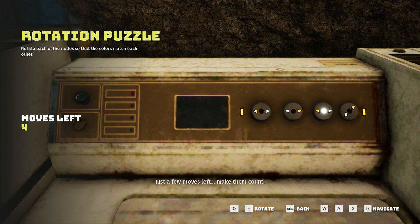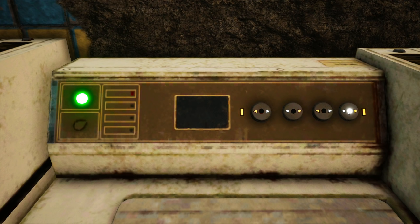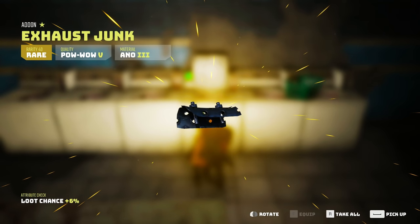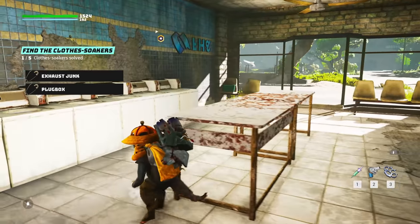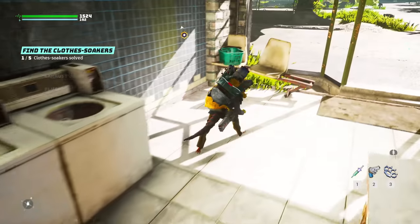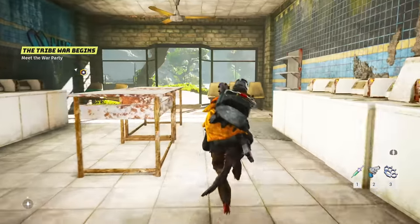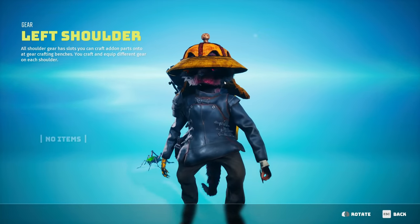Just a few moves left, make them count. We got the clothes soaker working! Exhaust junk armor - exciting. You know what's funny - this is rare quality, but armor-wise it's probably going to be terrible compared to late-game stuff, because you get early legendaries and then a high-level common will be better than that legendary. Oh, the fun of video games!